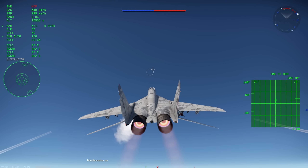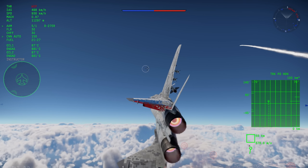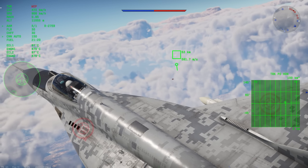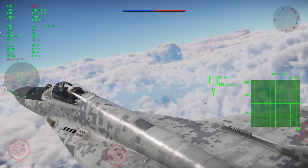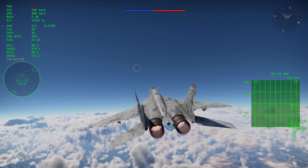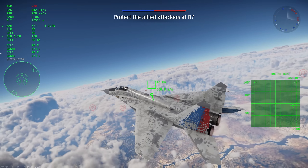The only really significant thing holding back the MiG-29 right now is the radar. It is a good radar, don't get me wrong, but it has a maximum lock range of only 60 kilometers. You can see I immediately locked this guy up as soon as he gets to 60, and the missile still has plenty of range. Unfortunately, there's nothing you can do about it — right now the R-27ER just outranges the MiG-29's radar.